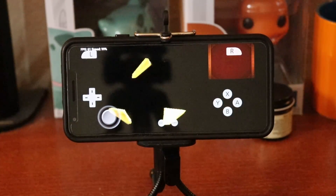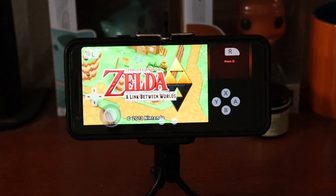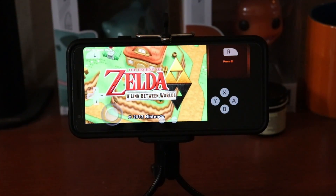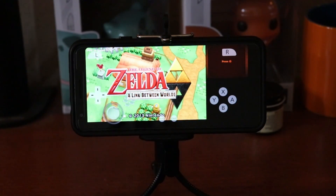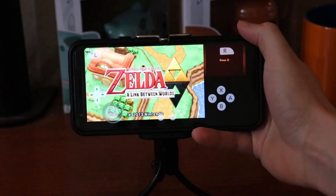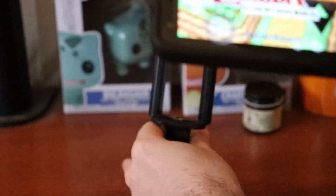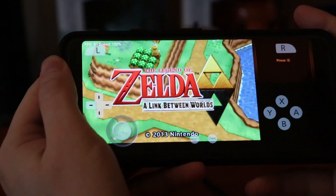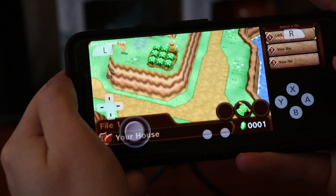This is really exciting — this is the first official release of the Citra emulator on Android. Notably, there have been a couple of other unofficial releases of the emulator over the past few years. So let me share a little bit about the story of the official release, because I find it pretty interesting, as The Legend of Zelda: A Link Between Worlds runs on my phone here.